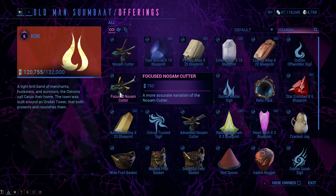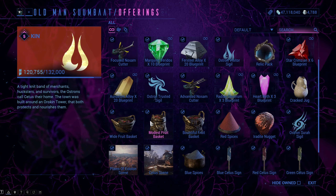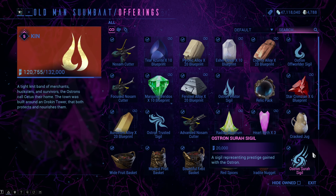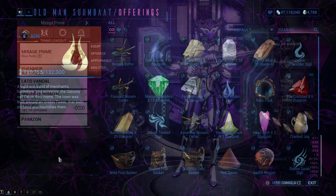Besides the first No-Sum Cutter there are two more versions: Focused and Advanced. As I will say numerous more times, all No-Sum Cutters can be skipped, but they do have their uses, which I will mention at the end of the video.